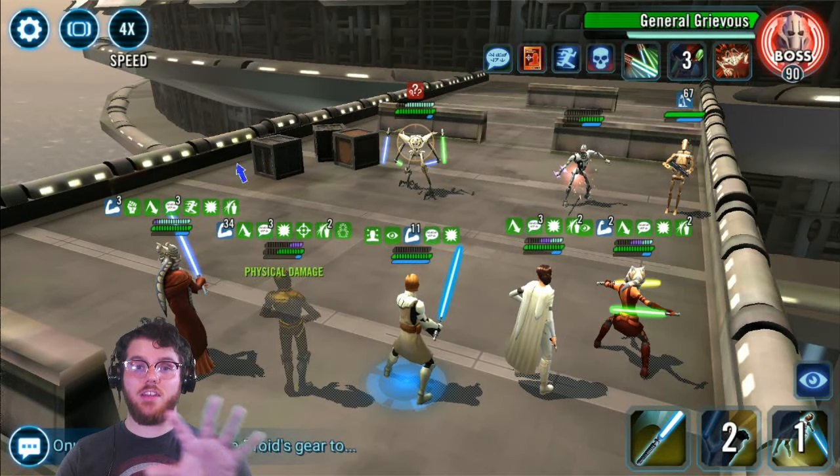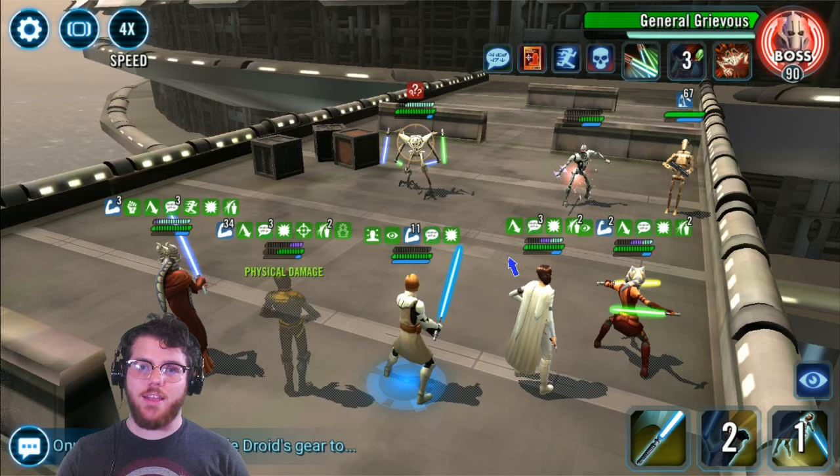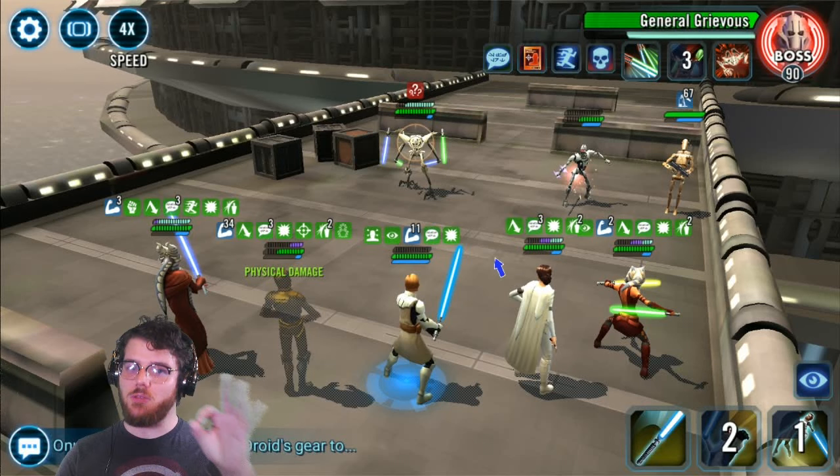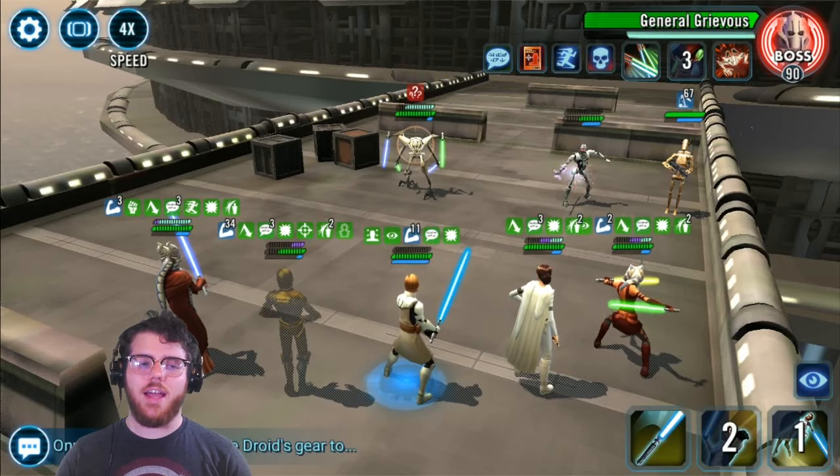This is where you want to get. If you can get to where you have all five characters standing and both Droidekas dead — no matter if you've got B1 and Magna left or not — you're in a good spot and should be able to win no problem. Right now I'm only going to worry about General Grievous; don't even think about those guys. Once you get Grievous' protection down and you're forced to attack the remaining enemies, they'll die on their own.